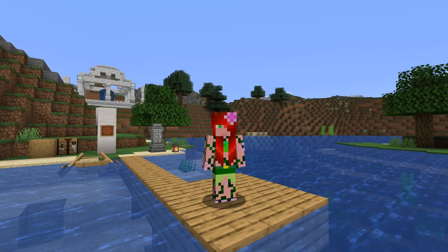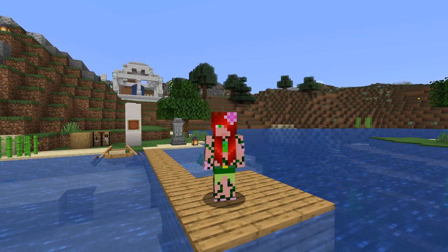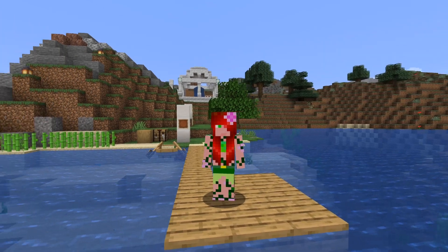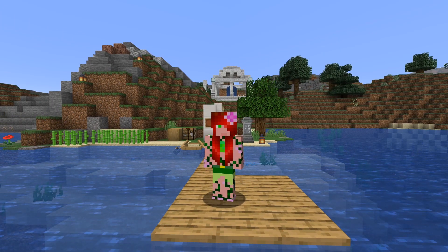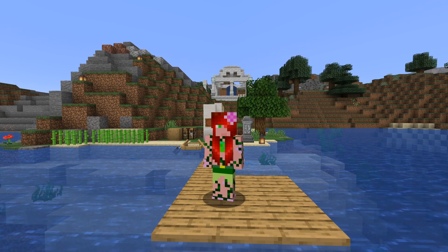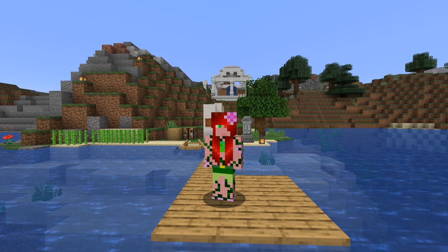Hello and welcome to How To Astral Sorcery. This mod is perhaps one of the prettiest and most interesting magic mods out there for Minecraft Java Edition 1.16.5. This magic mod is about sorcery and starlight — it lets you use the power of the heavens to give you greater control in the world around you and have absolutely awesome abilities.